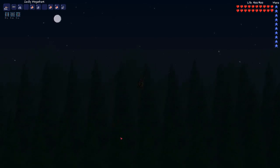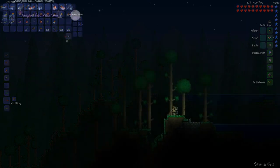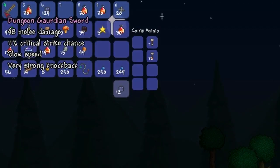Preferably with a good prefix such as Godly. I also highly recommend using crystal bullets as they do spread when you hit a target, meaning that you do slightly more damage than you do with curse bullets. Once you've defeated the Dungeon Guardian, he then drops the Dungeon Guardian Sword. Although the weapon isn't necessarily the best weapon in the game, it is pretty awesome and does deal quite a lot of damage.